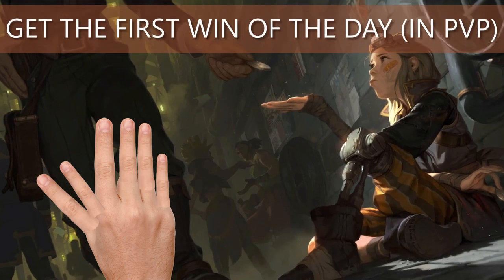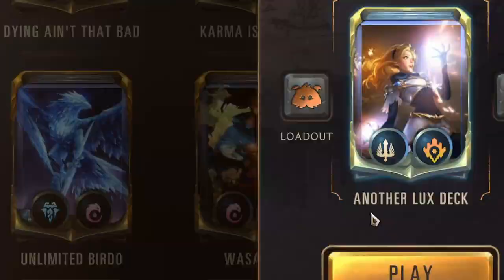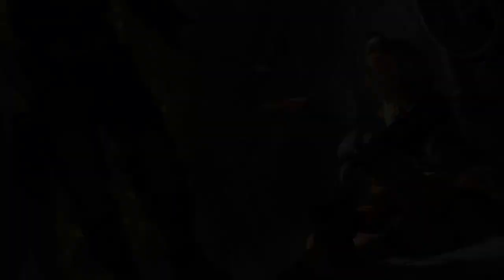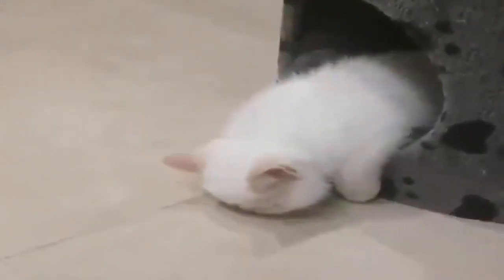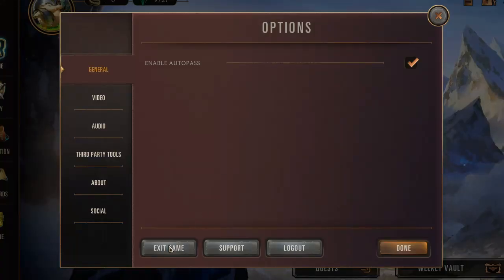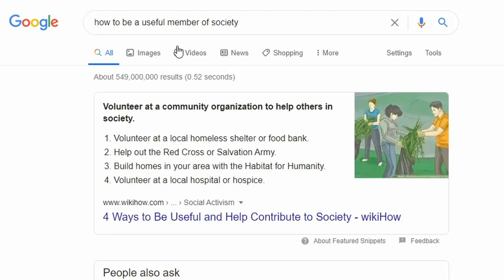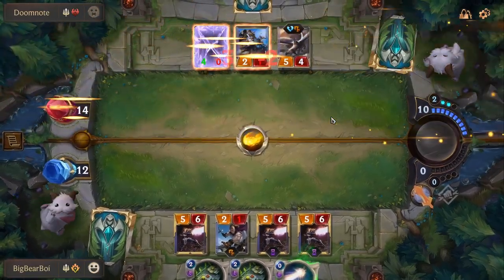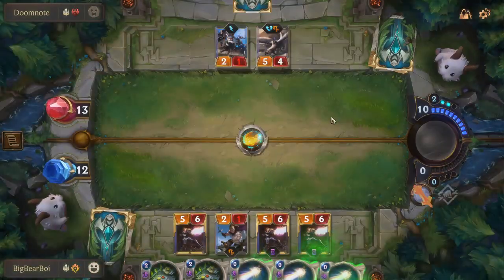Tip number 6: Get the first win of the day. Make at least one decent deck and win at least once a day — you will miss out on a lot of XP if you don't. Tip number 7: Don't grind. Grinding is the worst thing you can do. It will destroy your enthusiasm and rob you of any fun you had with the game. Stop playing for the day if you are tired or don't feel like it. The world won't blow to smithereens if you miss a mission. Remember that you are playing a game to have fun in the first place.